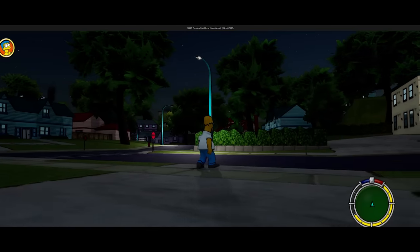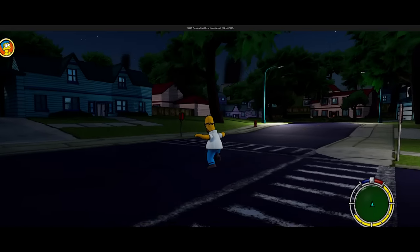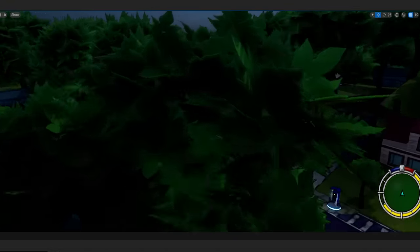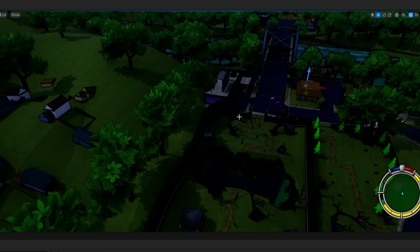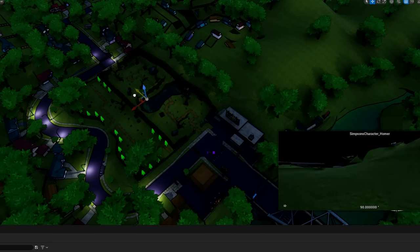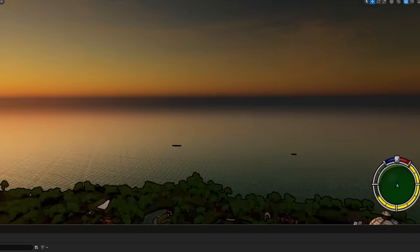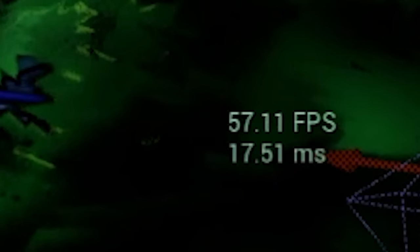Jumping into the game, this problem no longer happens because neighboring zones are automatically turned on. I can take Homer and move him around and you can actually see the lights update as I move him around the map. Only the zone I'm in and the neighboring zones have their lights turned on. Very satisfying!